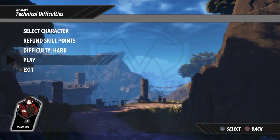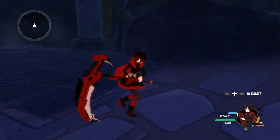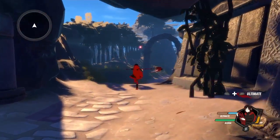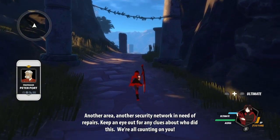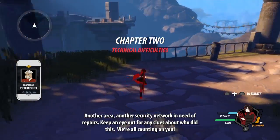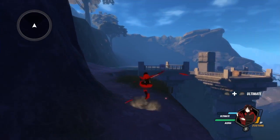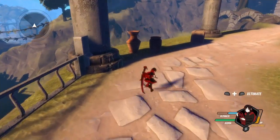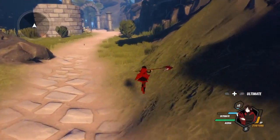So yes, this is where we're going to be going throughout the story as Ruby Rose. Now let us begin — we have the lovely Ruby with our scythe, pretty good. Let's see what we shall encounter. Another area, another security network in need of repairs! It seems like there is just a little bit more of an open area to this.